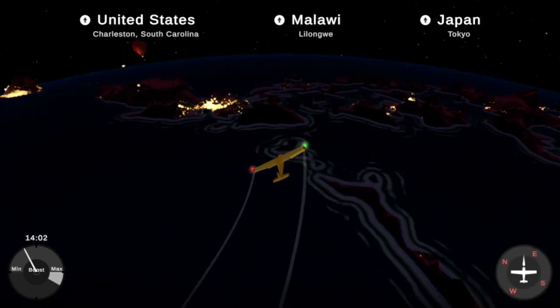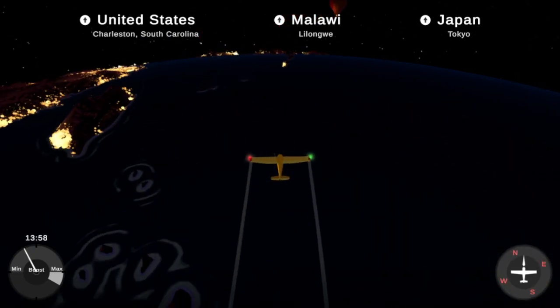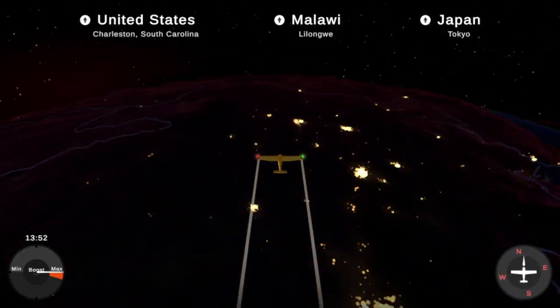That's the moon — I thought there was something in there. This by the way is the actual map. We can boost around — that's nice.